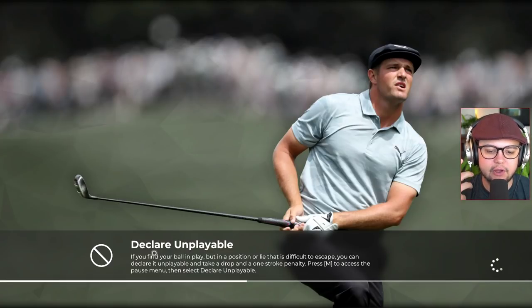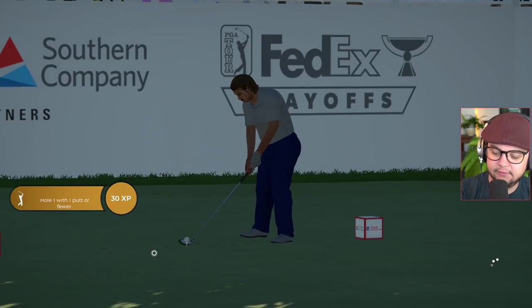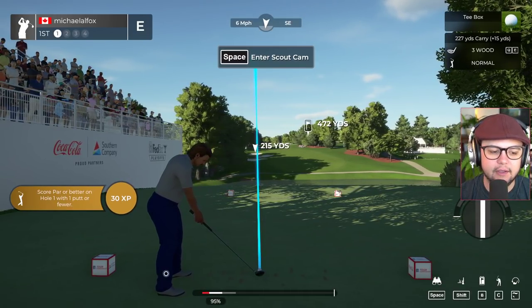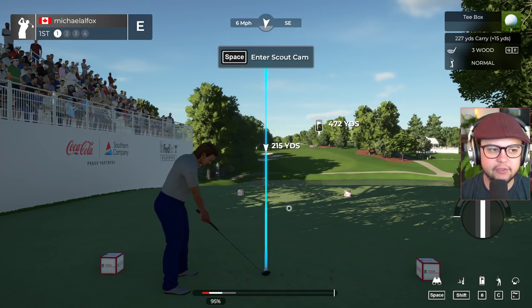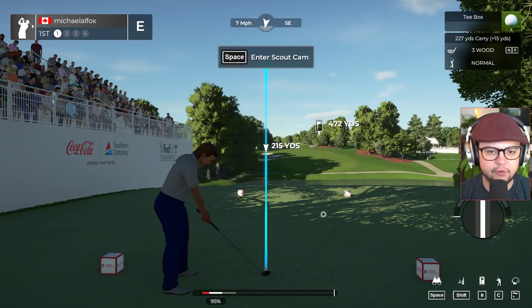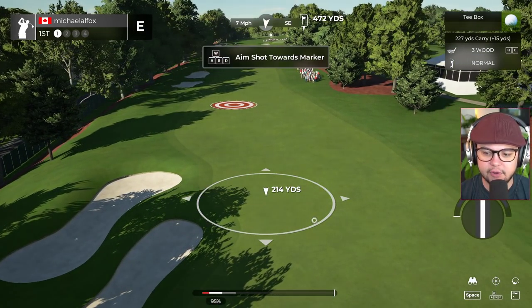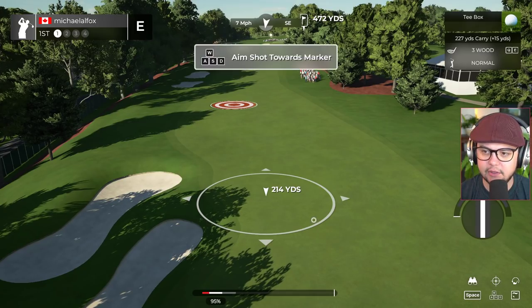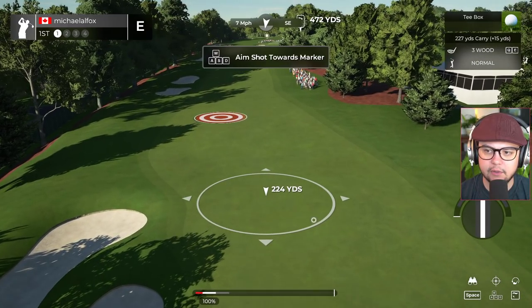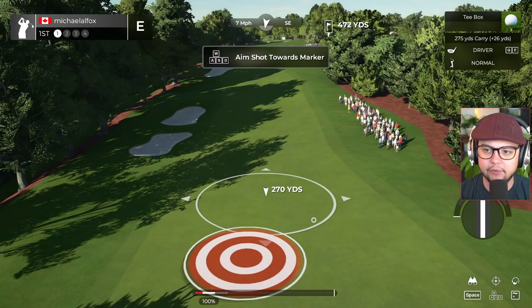So when you launch the game for the first time it forces you into a tutorial, so I did that. It's definitely a little bit different than the old game. Mostly because I don't know how I'm supposed to view a space scout cam — it says right on the screen. Most of the controls, club up and club down, are Q and E. They're still tutorializing a little bit because I haven't actually done a round of golf yet. Where's the wind — there we go.